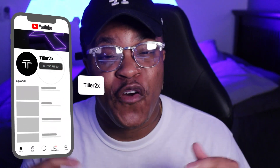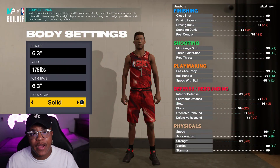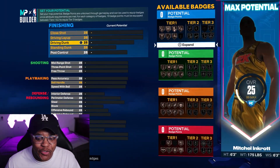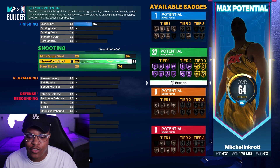For today's video, as you guys can see, we are going to be making this 6'3 small forward build. I'm not gonna lie, I feel like this could kind of be a meta build, along with the 6'1 guard as well. You can see right here we are rocking out with the 6'3 with a height of 175 — that's the lowest weight you can go with this — and a wingspan of 6'3 as well.